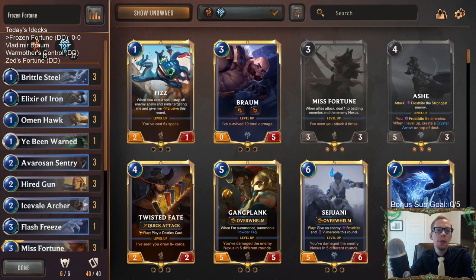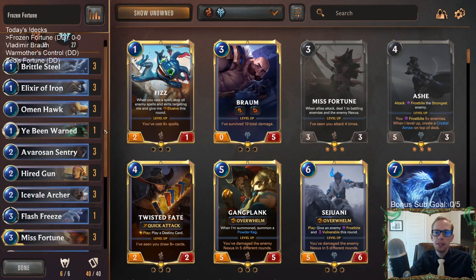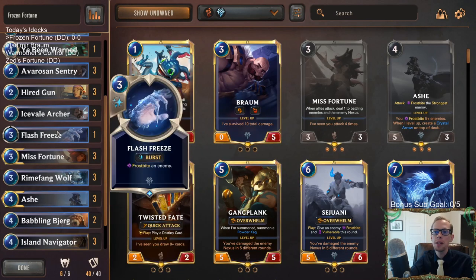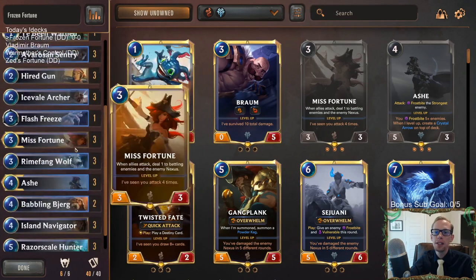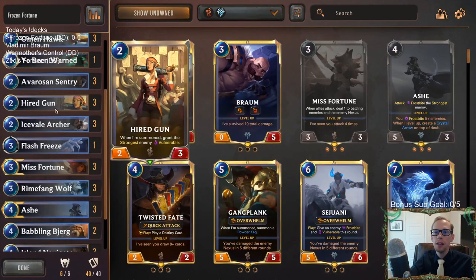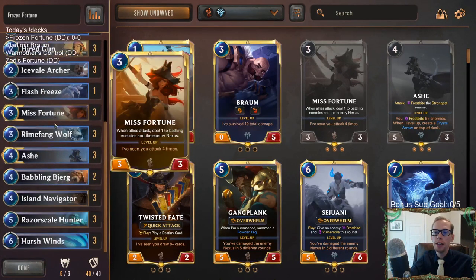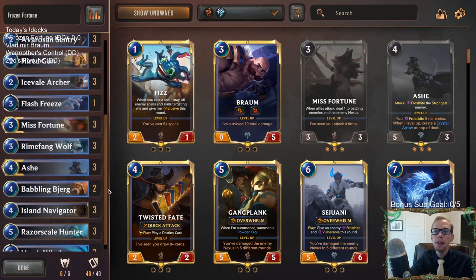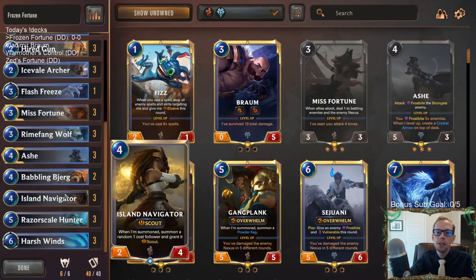Welcome everybody in Twitch chat and on YouTube for some Frozen Fortune. We're going to be combining Misfortune with Ash and a whole bunch of Frostbite cards, along with the Vulnerable cards from Bilgewater like Hired Gun, Razorscale Hunter, and Yee Bendworn — so combining Frostbite and Vulnerable together.